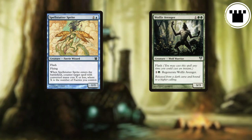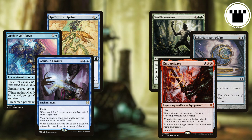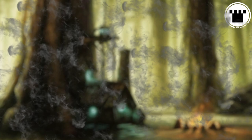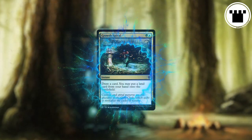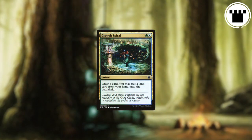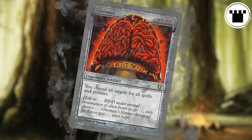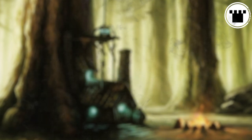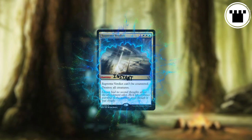Flash on any card means that you can cast it any time that you can cast an instant. So you'll probably never see it printed on an instant, but it could theoretically show up on anything that isn't a land. Lands have their own very specific timing rules — there are cards that let you play lands out of their normal timing window, like Growth Spiral. But since you don't cast lands, putting a keyword on one that says you can cast it at any time would probably make some computer at Wizards of the Coast explode. And while it could show up on one, you also probably won't see it on a Sorcery, because that would just make it an instant.